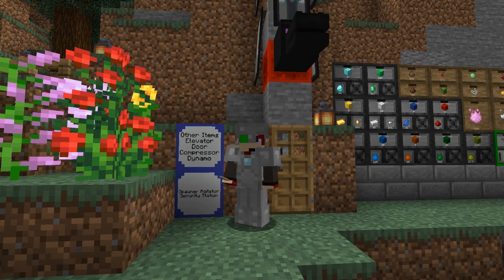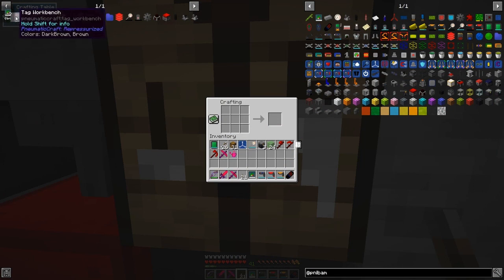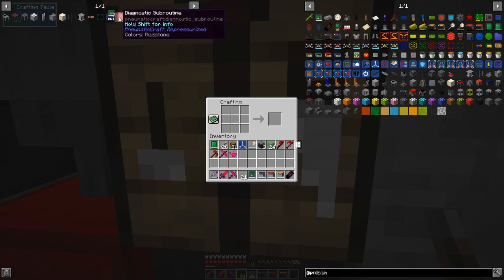Hello everybody and welcome once again to Pneumaticraft Repressurized from Minecraft 1.15. Today we're going to cover the things we haven't done so far. Those items include tag workbenches, display tables, plastic blocks, pneumatic doors, elevators, the transfer gadget, the spawn agitator, security station, reinforced air canisters, the pneumatic dynamo, the flux compressor, and the air cannon. Let's get these things built.